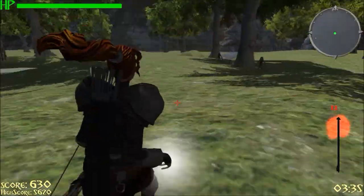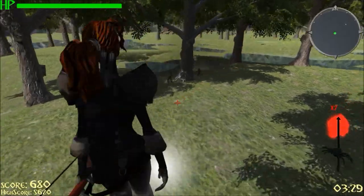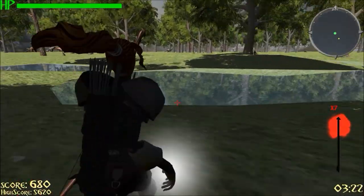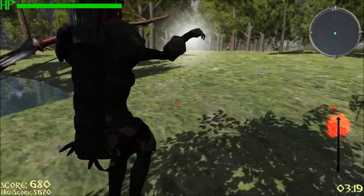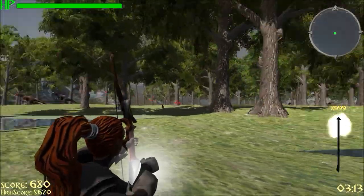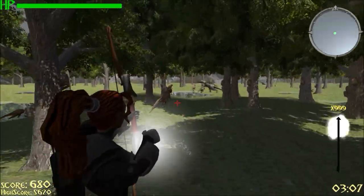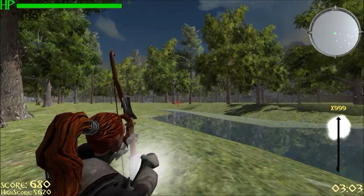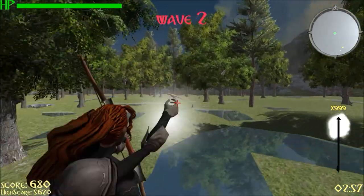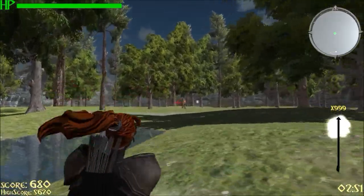We have the explosive arrow, which is also a particle prefab. When it hits, it does a sphere cast at where it hits, and the closer the enemies are to the center of that sphere cast, the more damage it does. The arrow is shot with an impulse force — it has a rigid body attached to it, and when it's instantiated it just has an impulse force added to it. There's also a collider near the tip of the arrow, which gives it the trajectory of a normal arrow. Since the collider is near the tip, it changes the center of mass of the rigid body. So you see it kind of goes down like a normal arrow — that's just through the Unity physics system, you don't have to do any math for that.